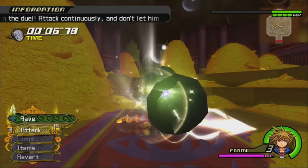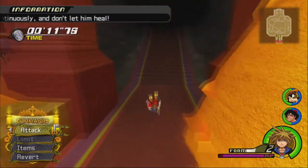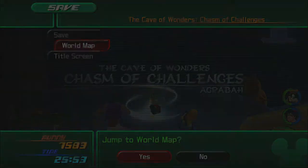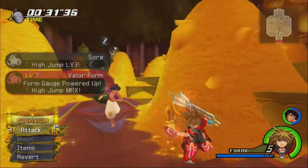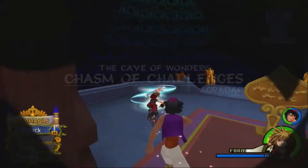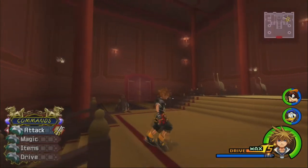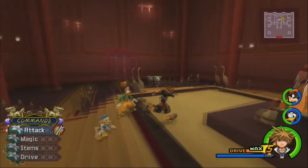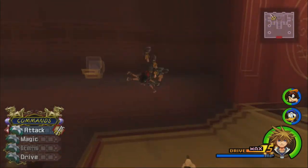I'm going to try maxing out at least Valor, Limit, and Master Form, and maybe Final Form as well. It won't take away from the length of the video. Maxed out Limit Form, so we have max level Dodge Roll, which is now our best evasive option because it gives max invincibility frames. Maxed out Valor Form, so we now have High Jump max. Max level drive forms give you nine drive gauges while you're in them, which is awesome.